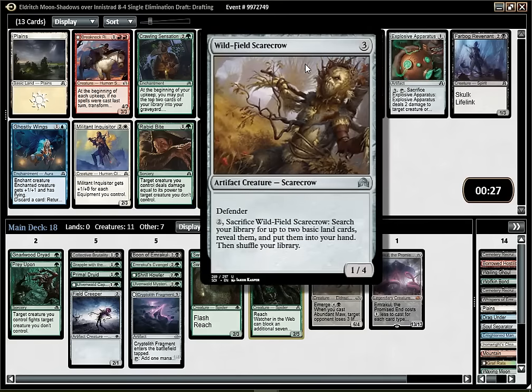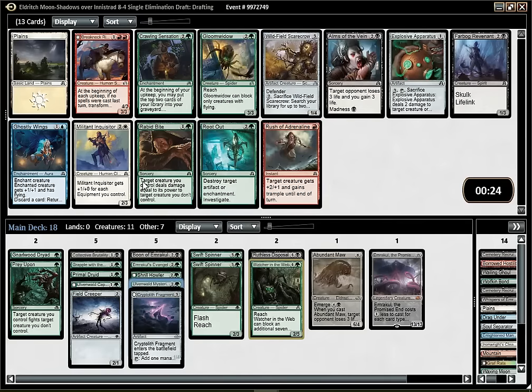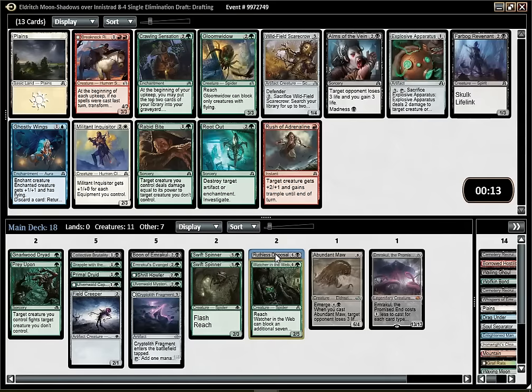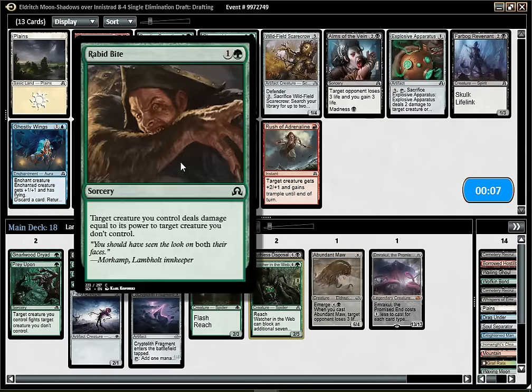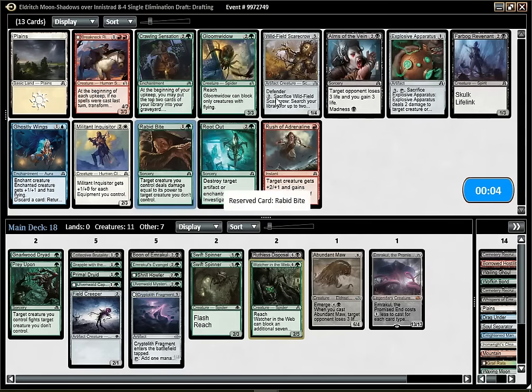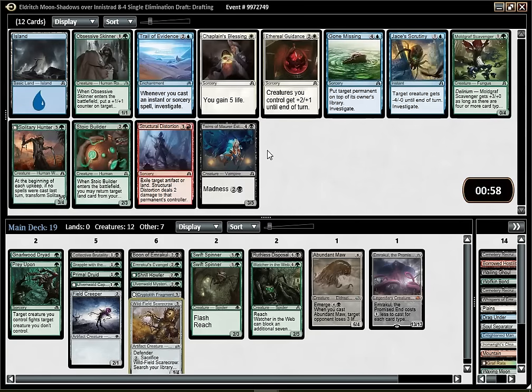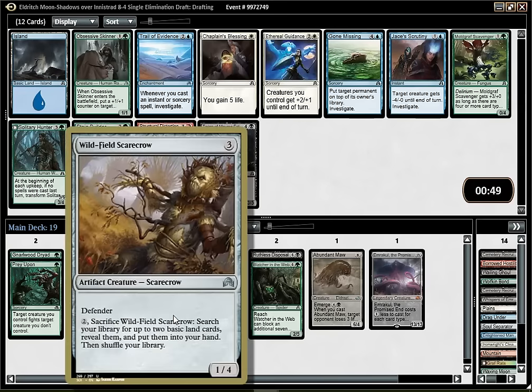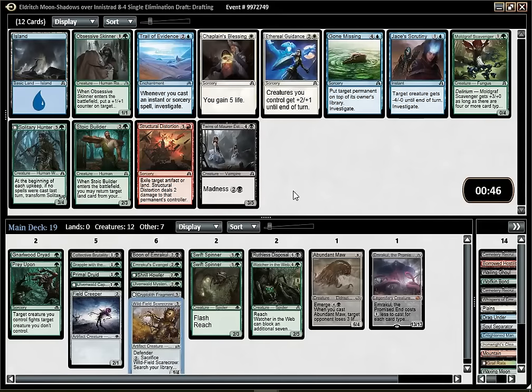The Scarecrow will also be better alongside Mysteries than Rabbitbite. Currently I have about four pieces of removal, which is fine but not that much. It's really close - I would always pick Rabbitbite, but looking at my deck I wonder if the Scarecrow is not better. I think I talked myself into picking the Scarecrow. Honestly my feeling is that it might be wrong, but I'm almost sure this is exactly what I want - a super important card for my deck. And since I have Mysteries, getting some creatures is quite important.